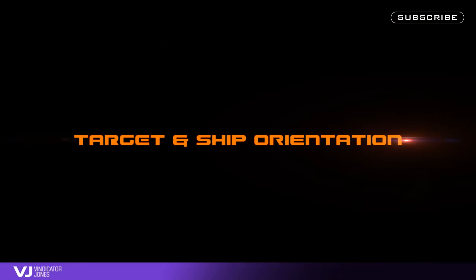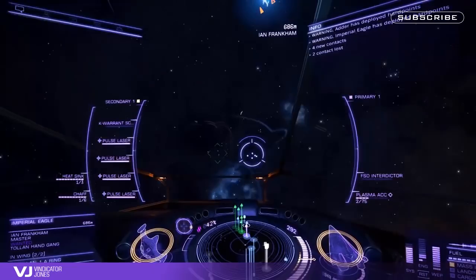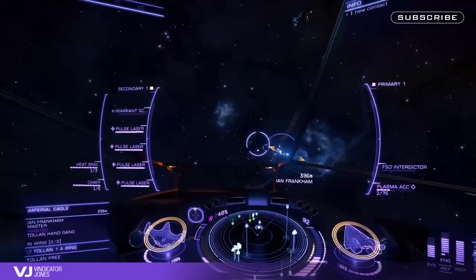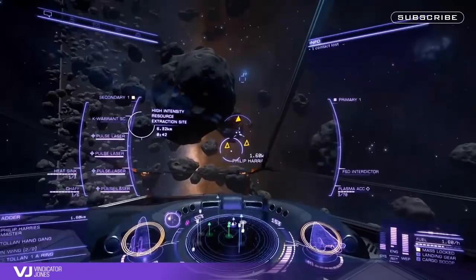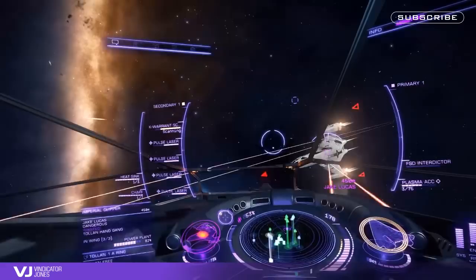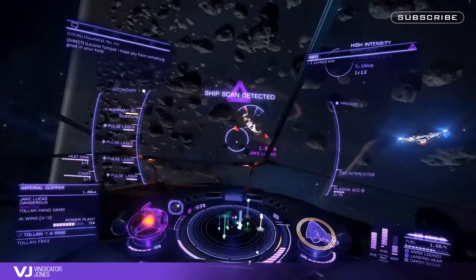It would seem obvious how important target orientation is, but few commanders really implement it effectively. Positioning yourself correctly with your target's attitude and directional velocity is an extremely important part of combat. Placing yourself behind an enemy ensures maximum opportunity to keep fire on a target whilst reducing the chance of being fired upon. Use your target's attitude indicator to position yourself behind the enemy as much as possible. If you have projectile-based weapons, use the aiming reticule to gauge directional momentum and speed — your target may not always be moving in the direction they are facing.